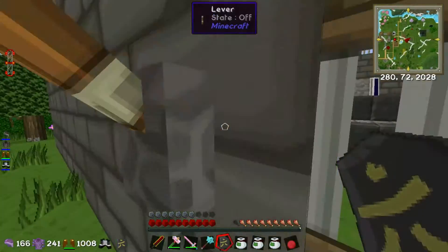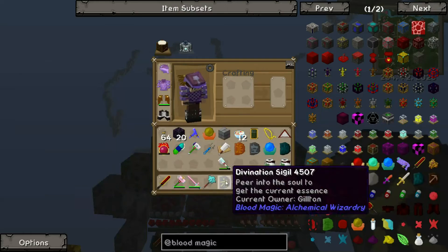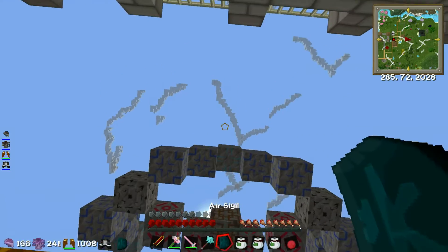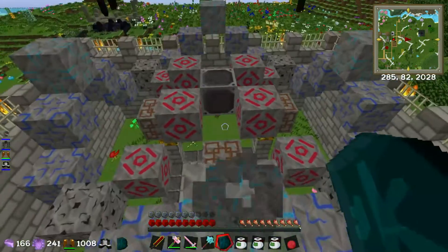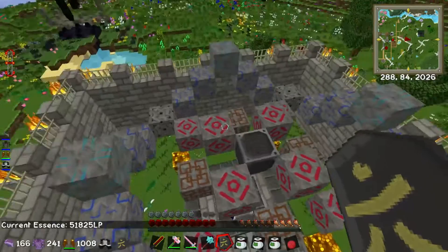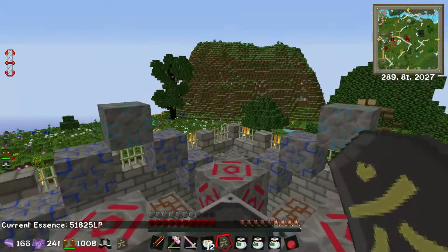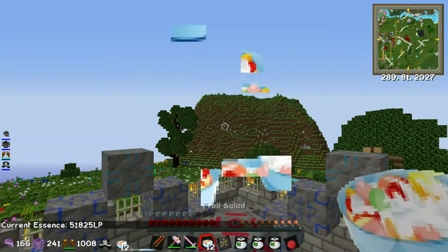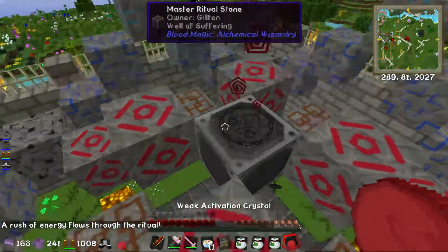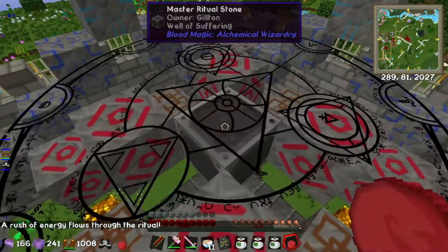Let's put the orb there and climb to the top. I've still got over the recommended amount for this ritual, which is 50,000. Now let's activate it. Look at that - Well of Suffering! Cool. Has it activated? It has! It's going.